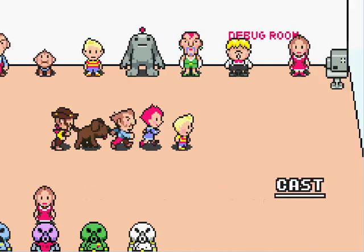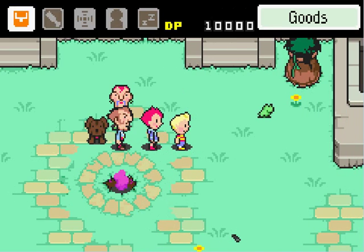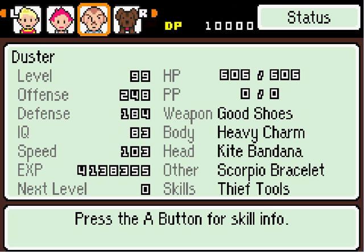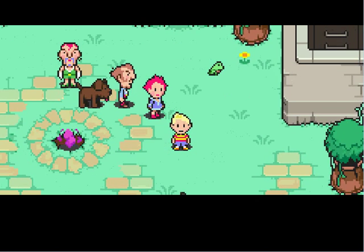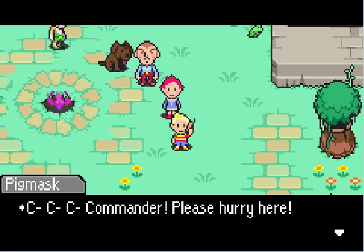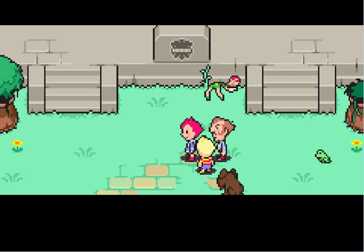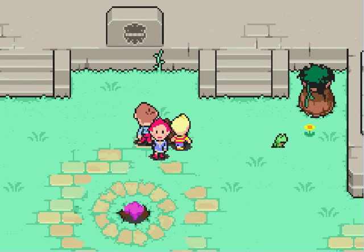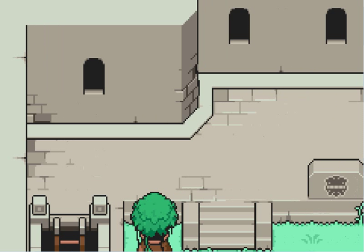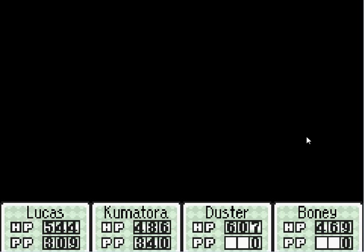Now I actually want to try something out here. I was apparently able to get Lucas, Kumatora, Duster, and Boney in here, even though they don't actually appear in this part of the game. That's apparently our maximum experience points right there. 606, so Duster has a bunch of HP. This is basically the exact same thing — Commander, please hurry here, we located the next needle. I already pulled that needle, for goodness sakes — kinda late there, buddy. I guess because Kumatora and Duster are not supposed to appear at this part of the game, they don't move at all during the cutscenes. Camera's day off, it seems.